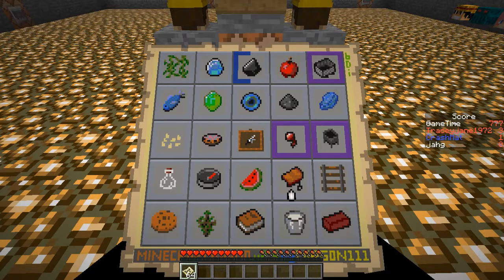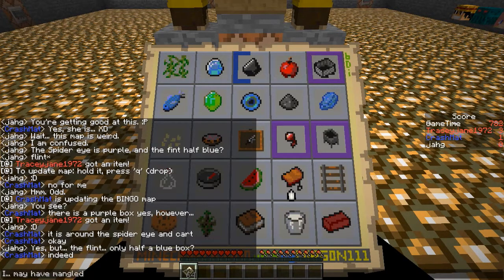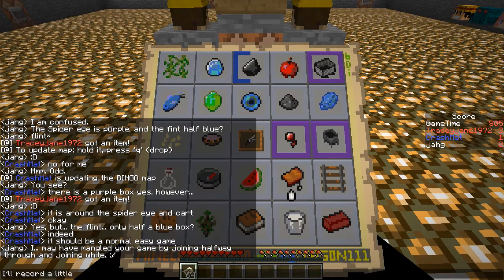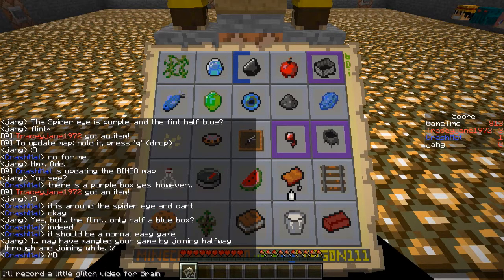I think because I joined the white team — I joined before they had any items — it glitched up how the display works, so Crash's blue item has half a thing around it, whereas Tracy's red items have a full purple around it. It was very, very strange.